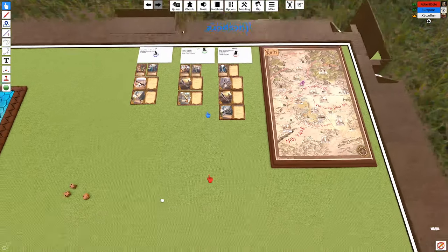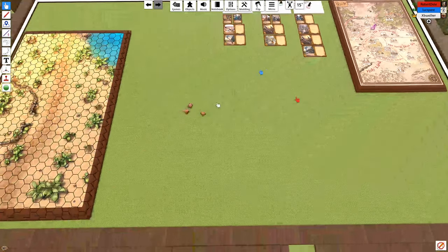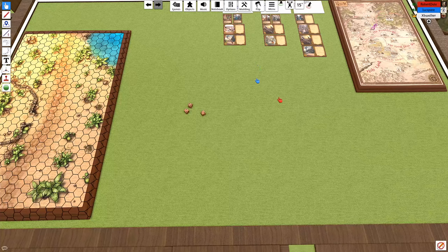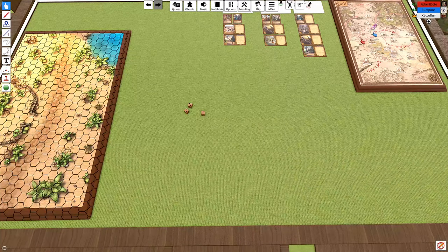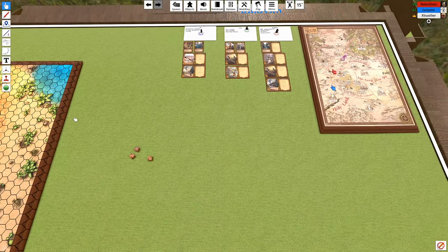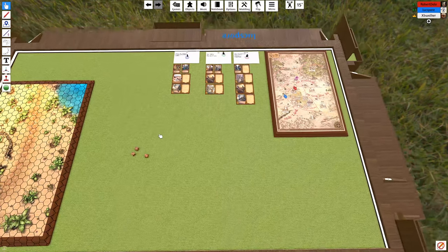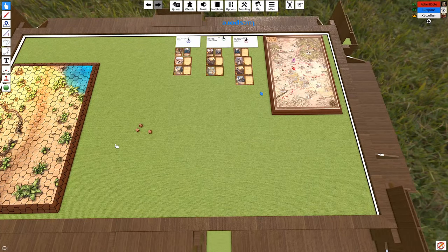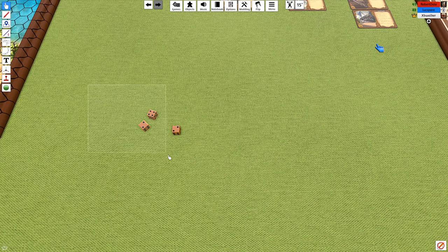While we're waiting for Cam to load in, I'm going to roll on the environment table. The mission itself takes roughly a two-day journey barring anything that slows you down. First let me roll on the desert table — it is now Day 1. You guys have begun on foot down to Byrock; you don't own any pack animals or land ships or anything like that.